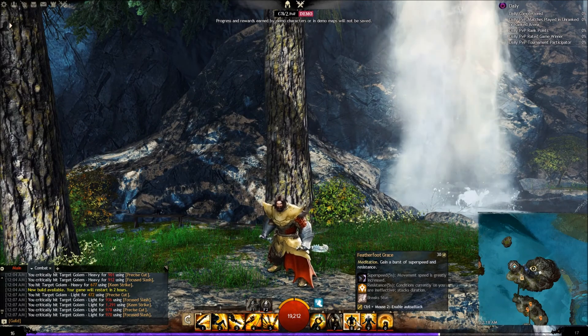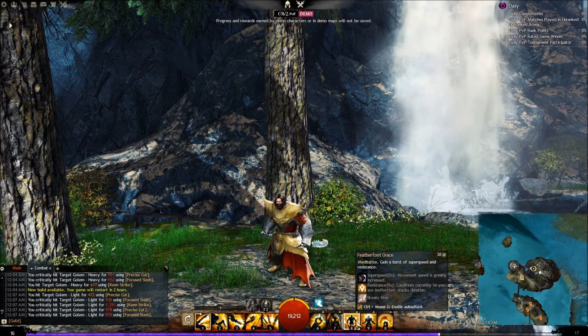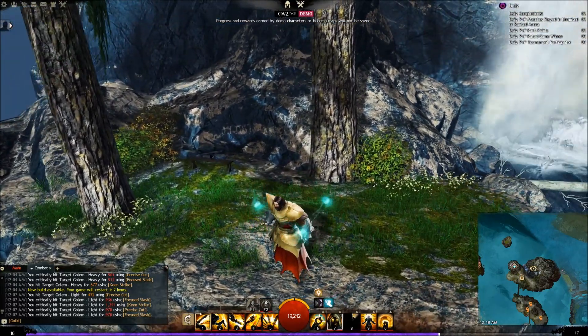Your next one is Featherfoot Grace. Meditation: gain a burst of super speed and resistance — super speed for five seconds and resistance for five seconds. And it breaks stun. As you can see right there, a nice little triangle around them — it looks really nice.